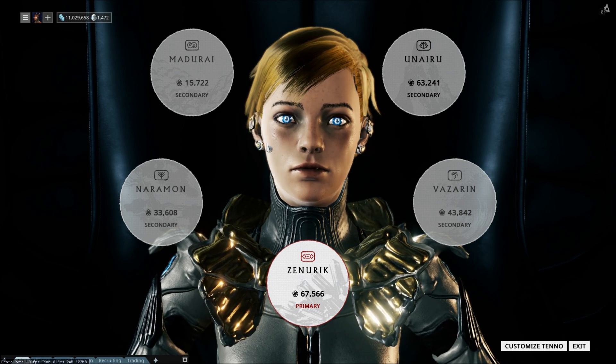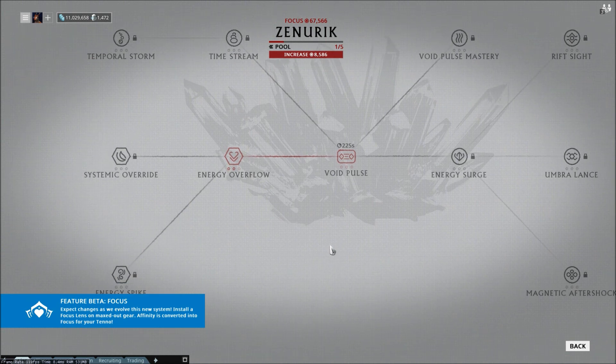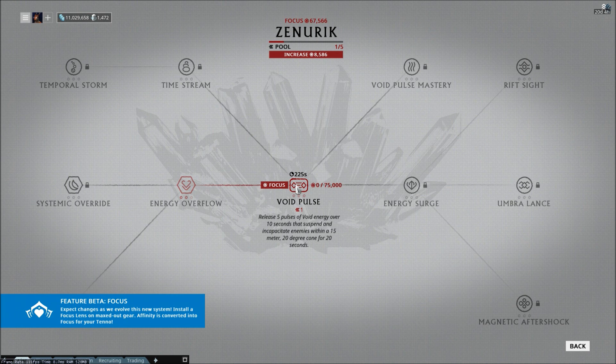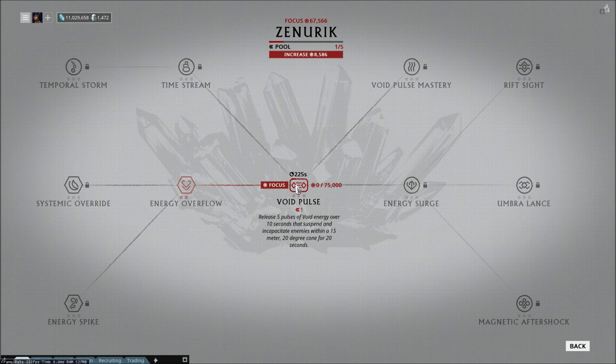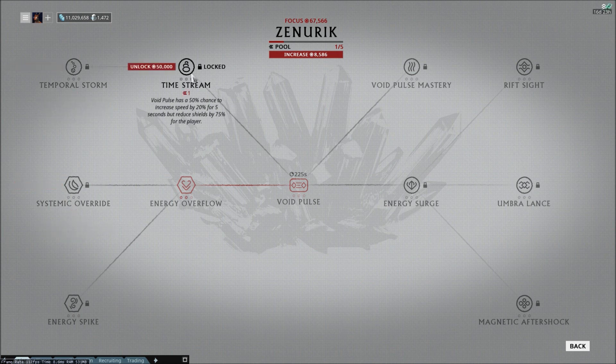Let's go with the one I've been leveling the most: Zenurik. This is the most straightforward tree. You have Void Pulse, which suspends enemies — activating the ability is basically useless. You're never going to use this over crowd-control Warframe powers. Basically, you want to activate it once to get Energy Overflow. At max rank this will replenish four energy per second for the entire mission — that's really good, better than four energy siphons — and it makes lower efficiency builds more viable on frames like Rhino, Frost, and Nova.